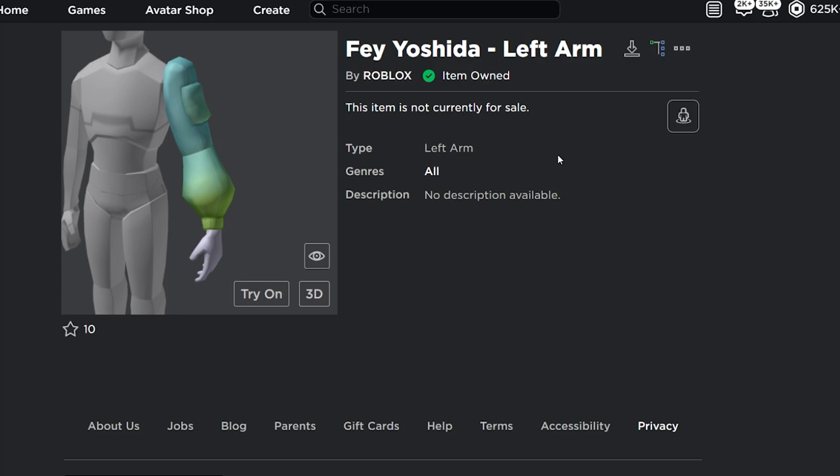I've just received the AJ Striker package, and it looks kind of strange and weird and funny in a way. That's pretty much how you get all four packages for the Metaverse Champions event. If you guys enjoyed this video and found it helpful, make sure you drop a like and subscribe if you have not already. Make sure you guys use starcode 0 when buying Robux, and I'll see you on the next one.